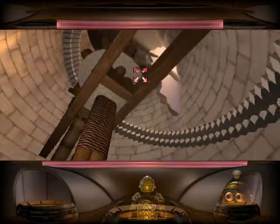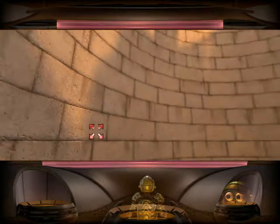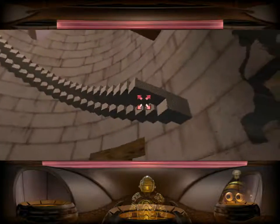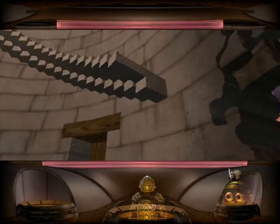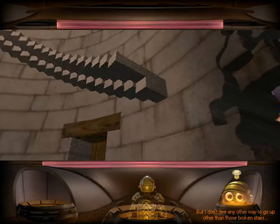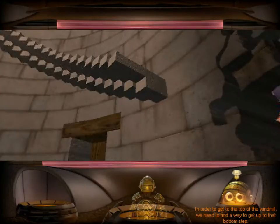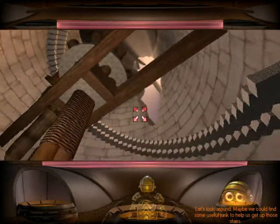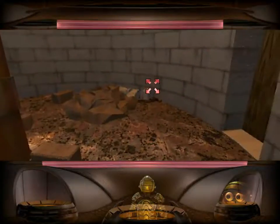Well, this doesn't look very great. We had stairs. Thank you, hole, for being a thing that's in my way. What can we do here, Arthur? If we overcome these stairs, we could get to the top of the windmill and have a nice view of this entire island. But I don't see any other way to go up other than those broken stairs. Maybe if I threw your legs over that bottom step and climbed up your spine... God, I wish you had a body. In order to get to the top of the windmill, we need to find a way to get up to that bottom step. Something like a rope would do the trick. There seems to be quite a bit of junk around this island. Let's look around — maybe we could find some useful junk to help us get up those stairs.